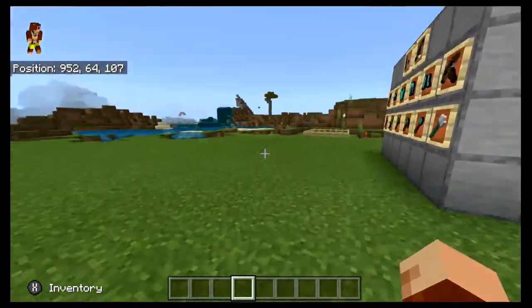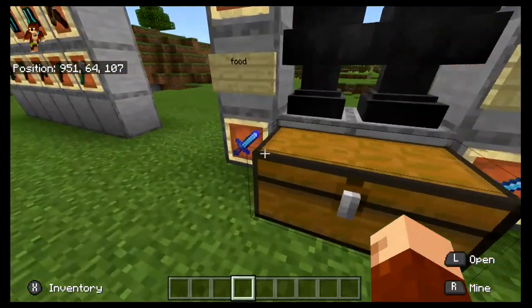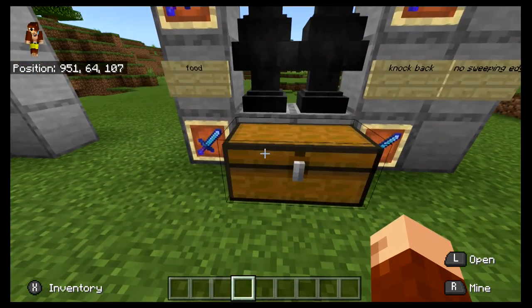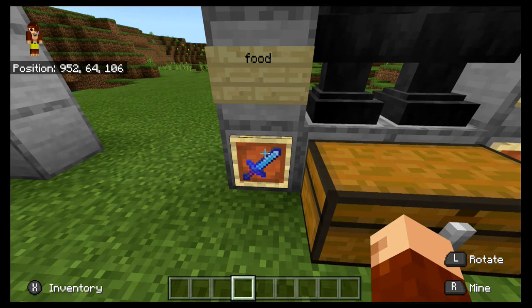The food enchantments are there to get food. Most people eventually build a gold farm and eat golden carrots, but not everyone has time for that. Getting Fire Aspect, Sharpness, and Looting onto a sword is a lot easier than building a gold farm.